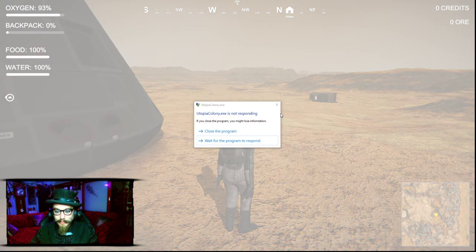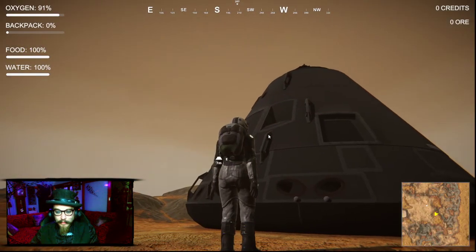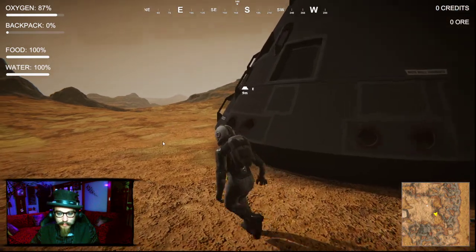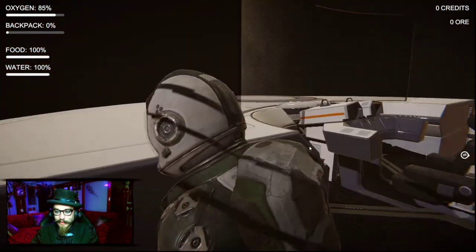It's thinking. There we go, all loaded in. Silly computer. So, I should go to my habitat module. Is that where I should go? Or should I check in here first, just in case there's anything we left here that's good?